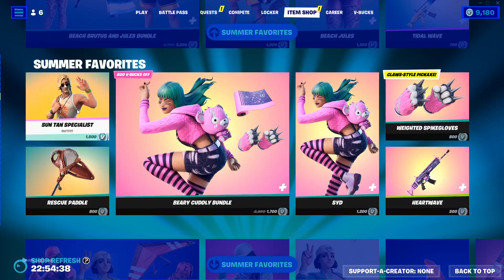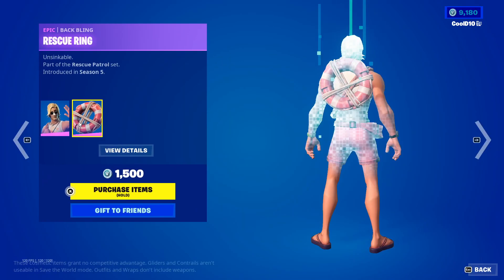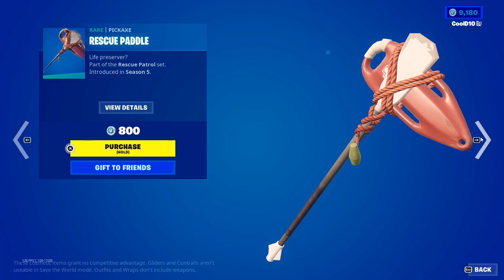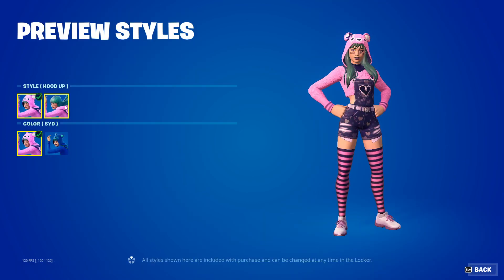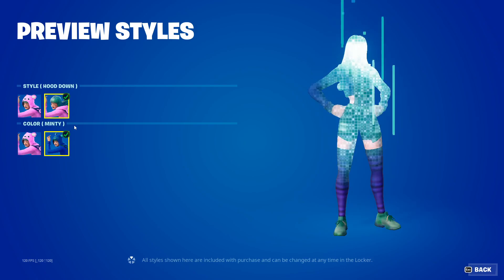Then we got suntan specialist, rescue ring, rescue paddle, and Sid default. Then we got color Sid and minty.